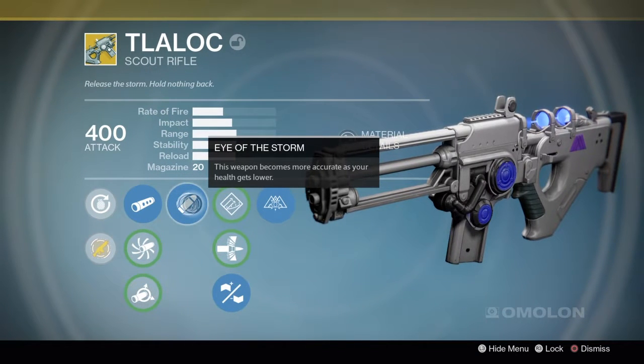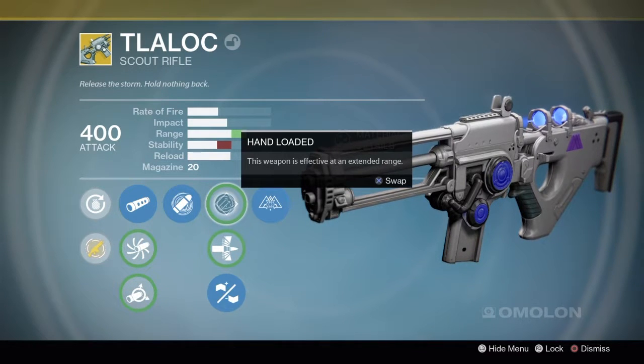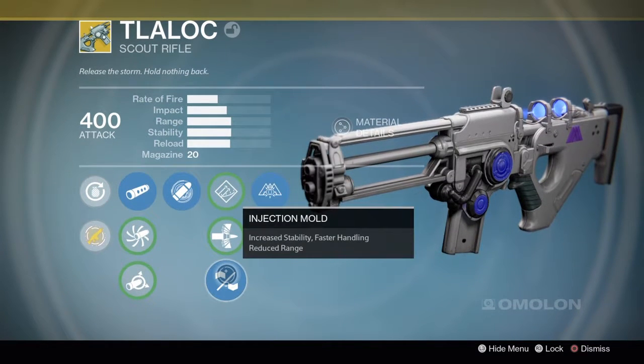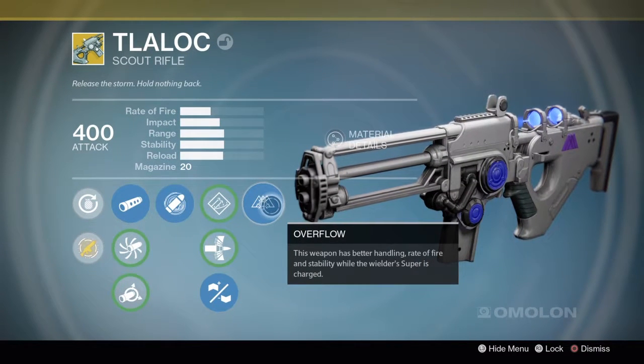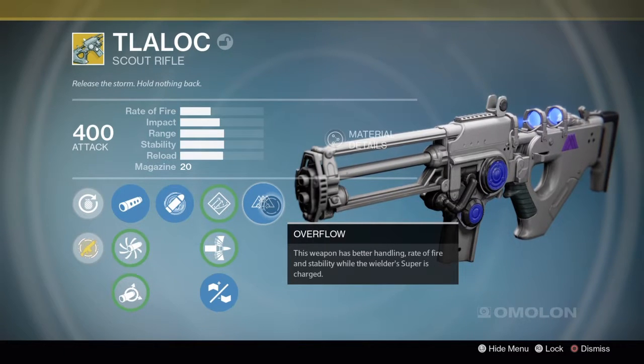Eye of the Storm — this weapon becomes more accurate as your health gets lower. Hand Loaded: the weapon is effective at extended range. Armor-Piercing Rounds: harder to handle, more weapon penetration. Or Injection Mold: increased stability, faster handling, reduced range. And finally, Overflow — when your super is charged, the weapon's rate of fire, handling, and stability are all increased, and that is the bread and butter of this gun.